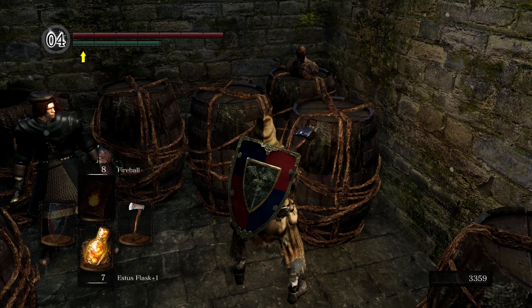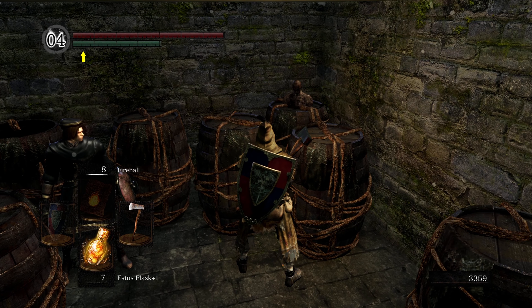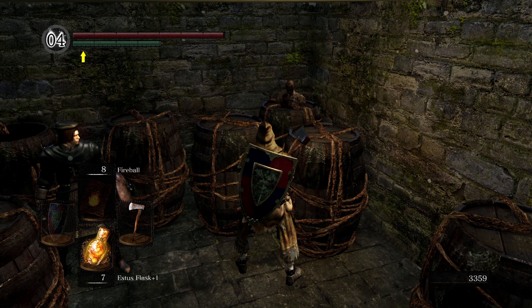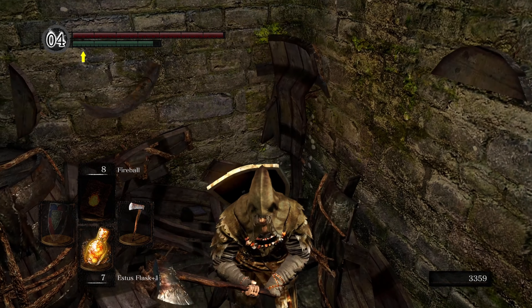Once you're done talking to him, you can see that guy has an item right there. You do not want to swing your weapon in here, because there's a high chance you'll hit that guy and he'll hate you. So just roll through the barrel.